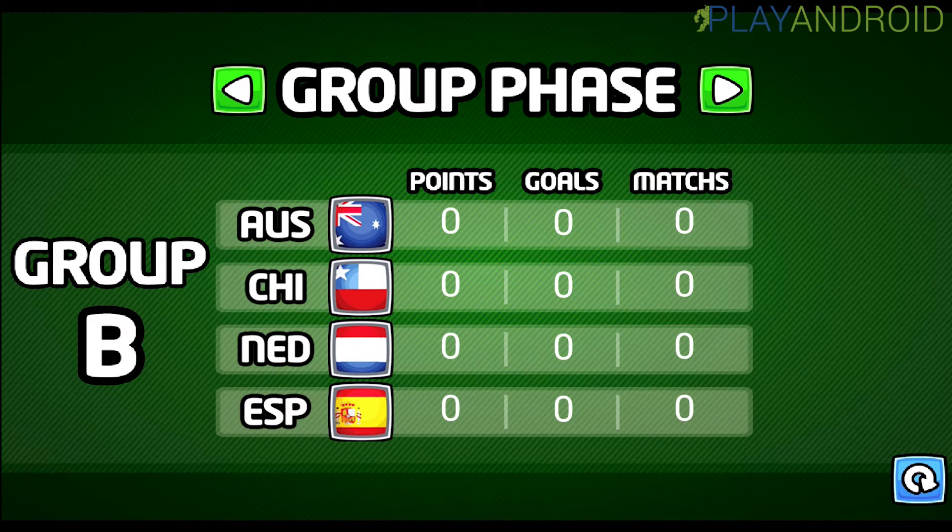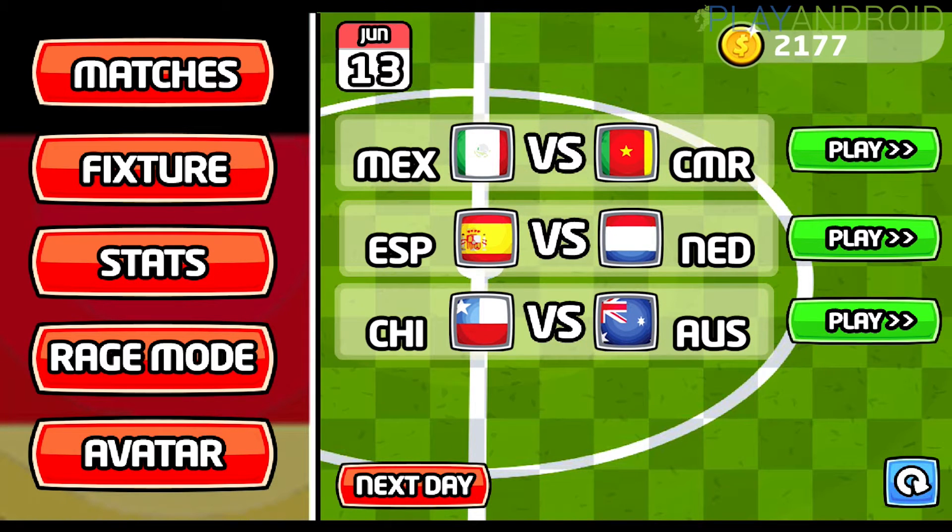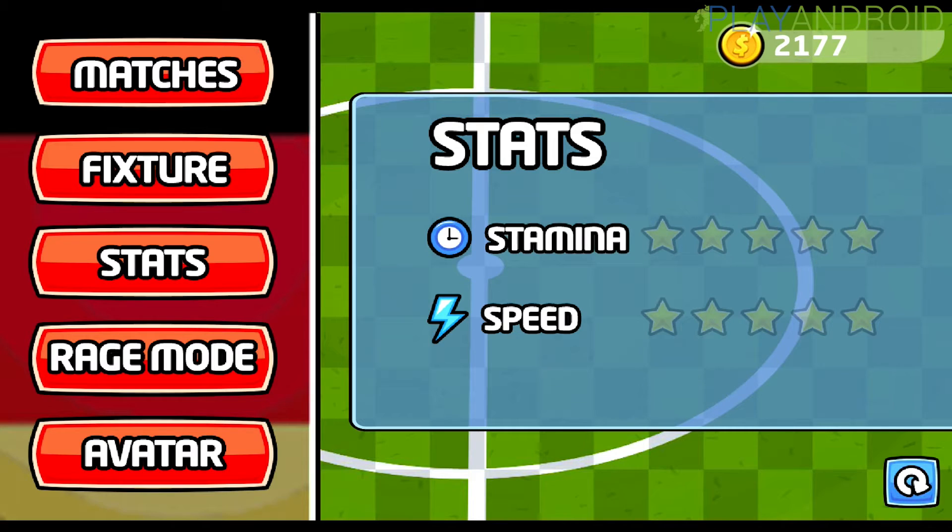Let's look at the Fixtures button on the left — this gives you an overview of the upcoming games, and all of these matches are actually in accordance with the World Championship matches, so you always have the same groups and the same opponents against each other. Now let's look at Stats: you have stamina and speed, which you can upgrade. Our money decreased because we bought the seed at the last game — it's now 2,177.